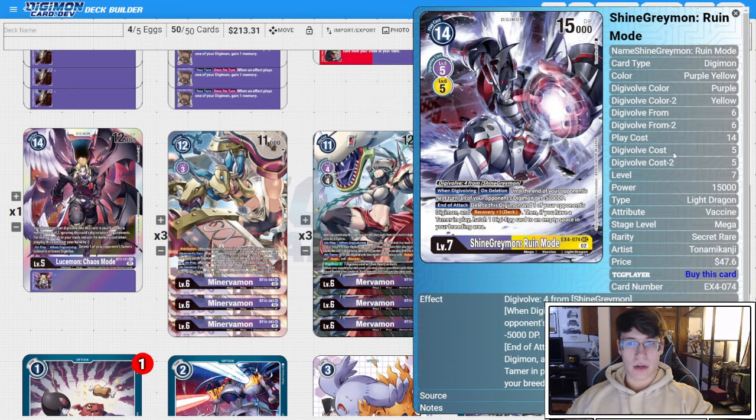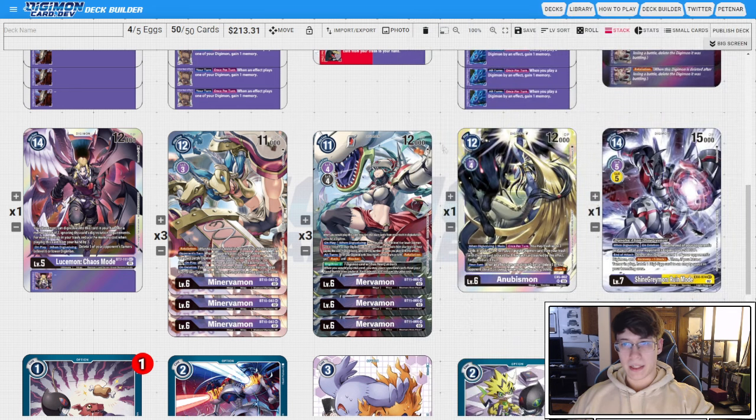For level sevens, I'm opting for one Shine Greymon Ruin Mode. It's really hard to say no to basically a yellow-purple Crimson Blaze on a stick that recovers you one. It's really good. When you need it, you're glad you have it. I'd rather see it in my hand and not need it than be in a position where I wish I could clear a bunch of small bodies off the board and not have it.